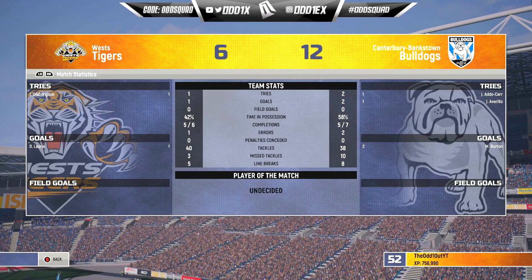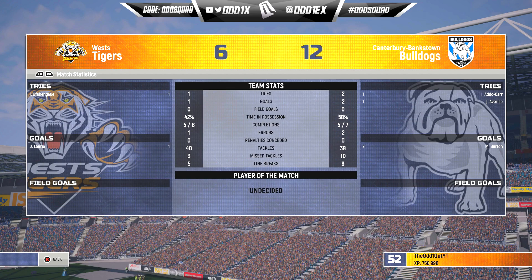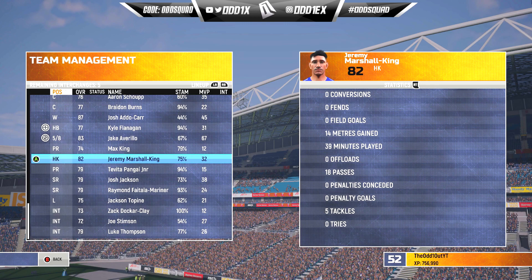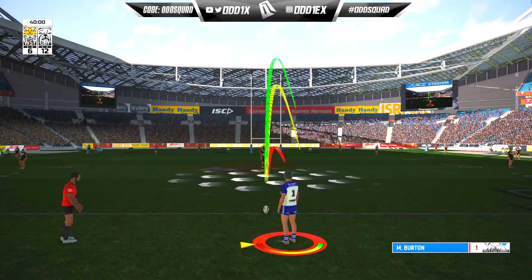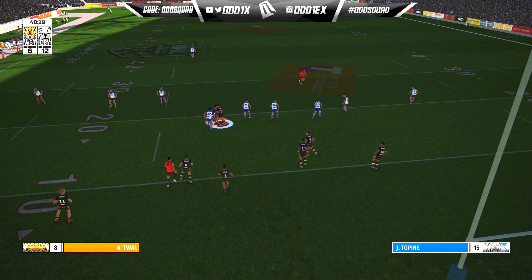The bench has been clutch in that first half — Max King in particular. Looking at the match stats, we've had slightly more time in possession, made two errors to the Tigers' one, and eight line breaks to five. Swinging over to the pine — Docker Clay to bring in, but Marshall King is still good to go, so we'll hold off until around the 50th. As for the Burton fullback experiment, it's been a bit quiet — I'll try to get him more involved. We'll suss out those fullback plays, get him a meat pie or something, at least get some line break assists going.